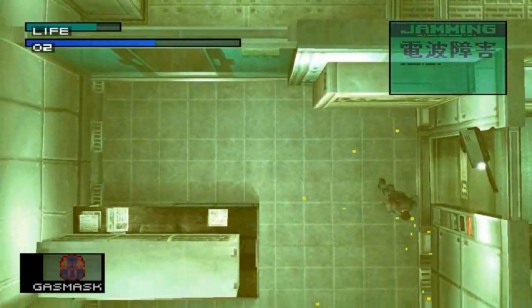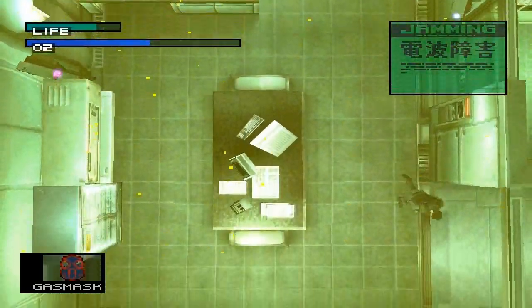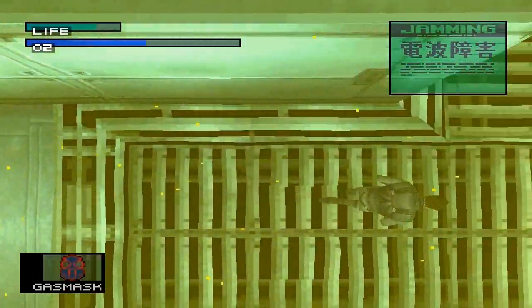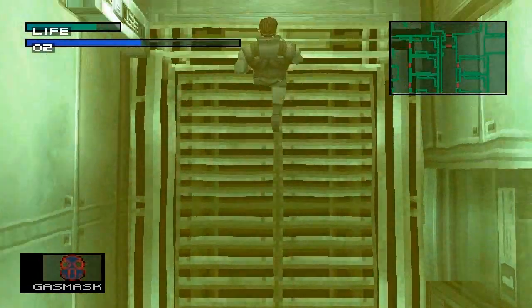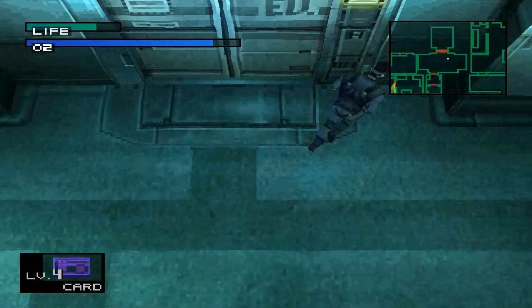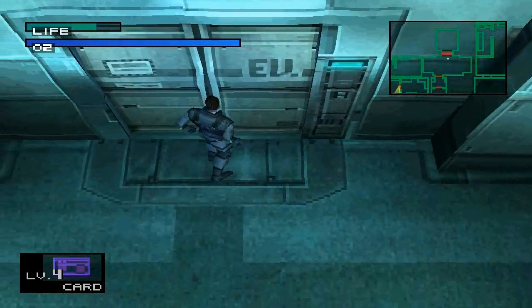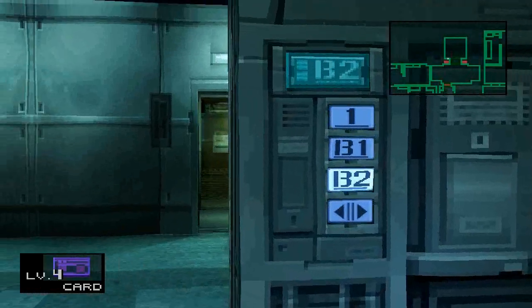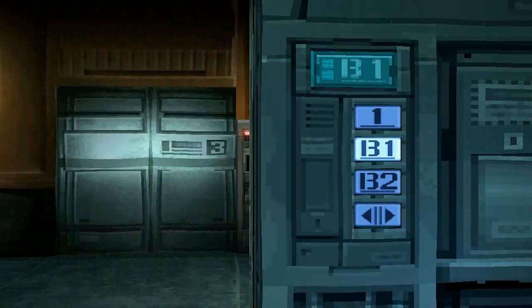I'm going to equip my gas mask, just to be safe. Now we're actually going to head up to the first floor basement because we want to see what happened to Meryl. If you remember last episode, when we were talking to Otacon for what seemed like forever — I know that was a ton of cutscenes. We called Meryl on the codec to tell her to watch over Otacon, and she just got jumped. The Genome Soldiers found her, her codec cut offline, and we couldn't get in contact with her again. So we're going to go up to B1 to make sure she's safe.